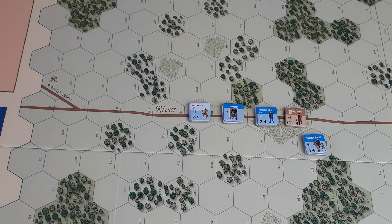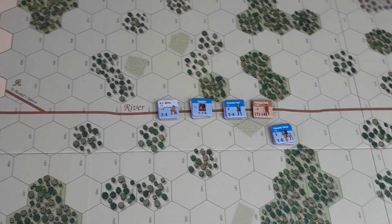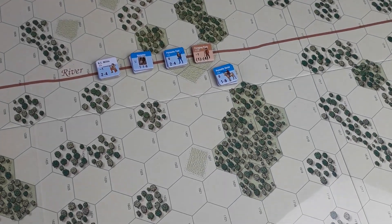Next phase is the rally phase — nobody to rally. Defensive artillery phase — none of that. No rifle phase either; we haven't got any rifles yet. Close combat phase — here we go. It's time to decide the fate of the poor foraging party.